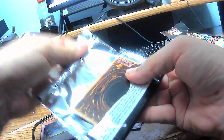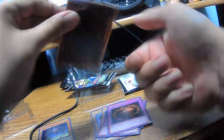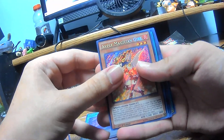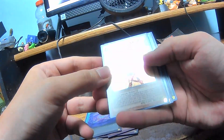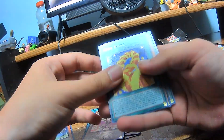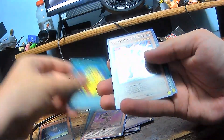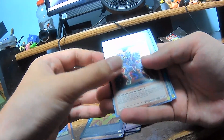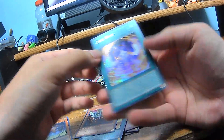Alright, I can see a spell card in here. So we have Dark Magic Veil, Apple Magician Girl, Cubic Karma, Kaiser Force Raider, and Cubic Wave.